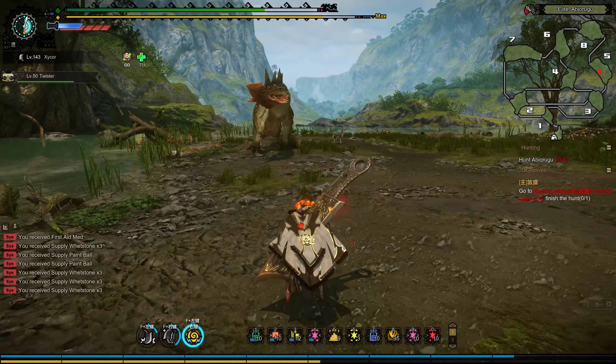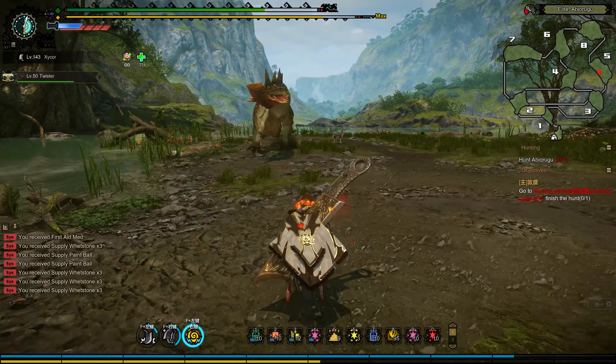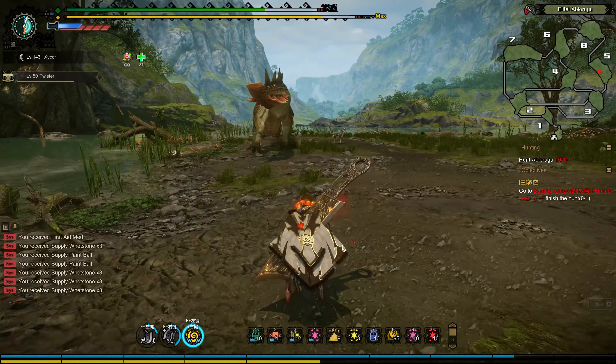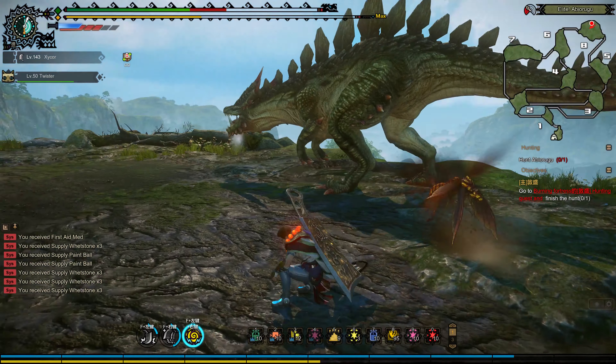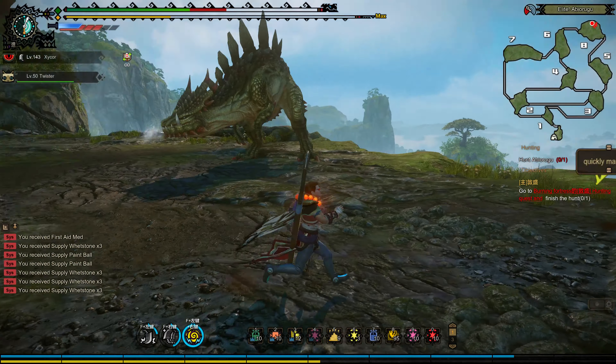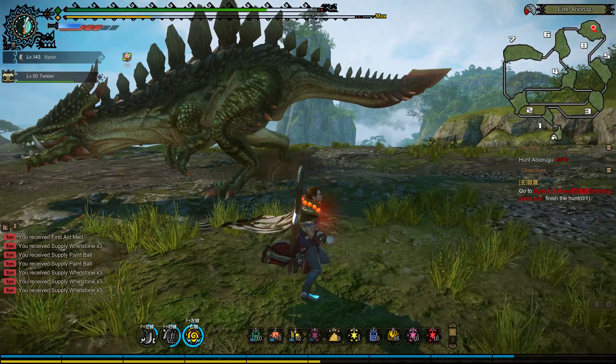He does have spikes that he throws out. Let's see if I can get this tail broke. Maybe he won't have those spikes that he throws out if I can get the tail broken. Got a hip check just like Davilo. Yeah, he's really like Davilo - that movement, that's Davilo movement.